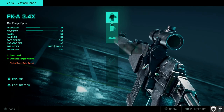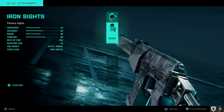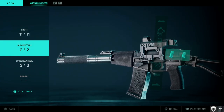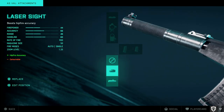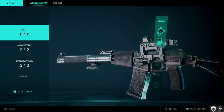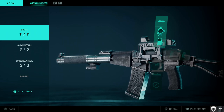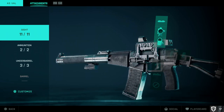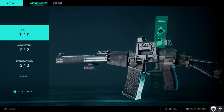Customizing the AS Val: I'll swap the optic to put my Cobra in the first slot so I start with that. For ammunition I want the extended mag, so I'll edit that position to default. For the under barrel attachment, I'll use the laser light for better hipfire accuracy. Remember your first slot is what you start with, so make sure your preferred attachment is there.